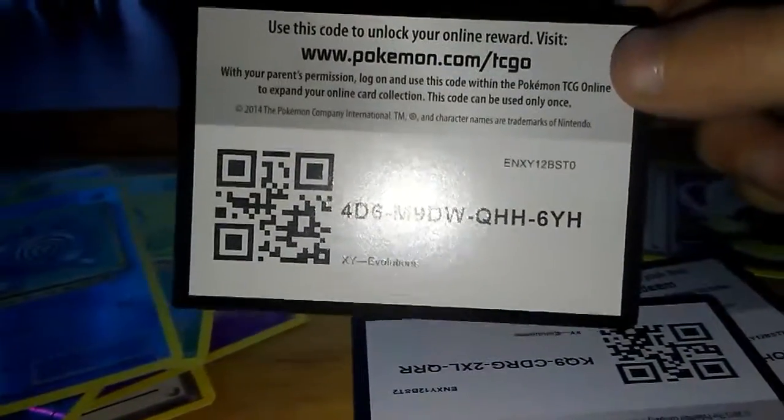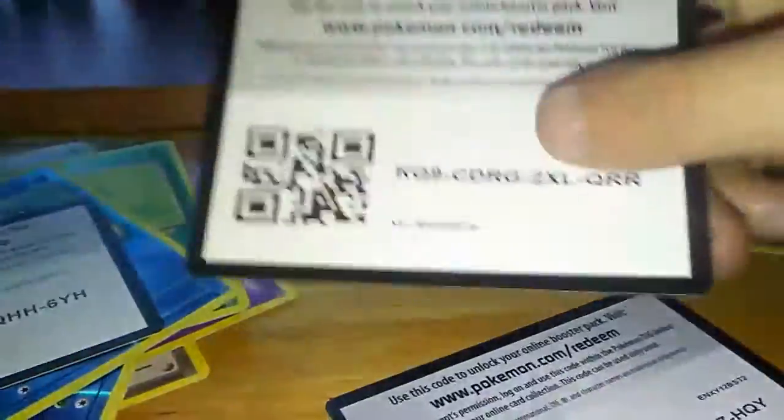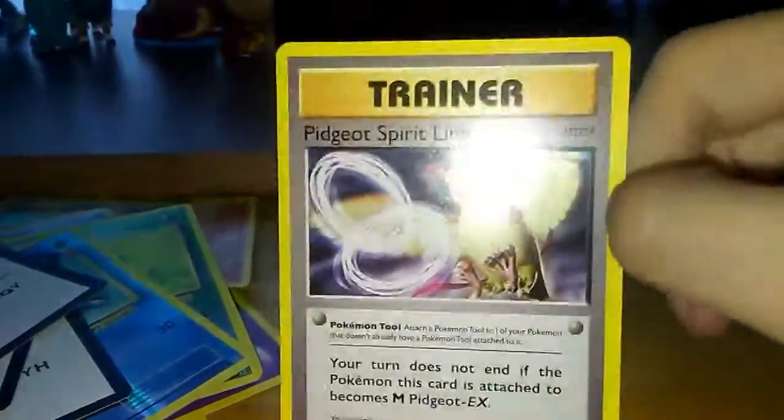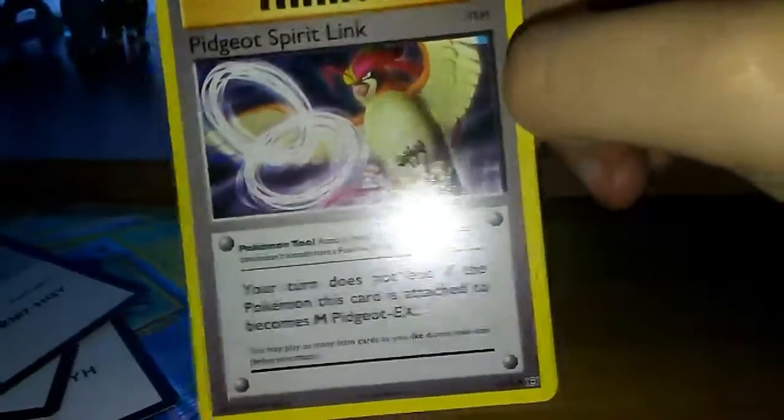Y'all can scan them for Pokémon Sun, scan them for packs online, I don't care. I can just show you to get rid of them — I'll trash them or put them in my binder, I don't really care. We got this spear link.